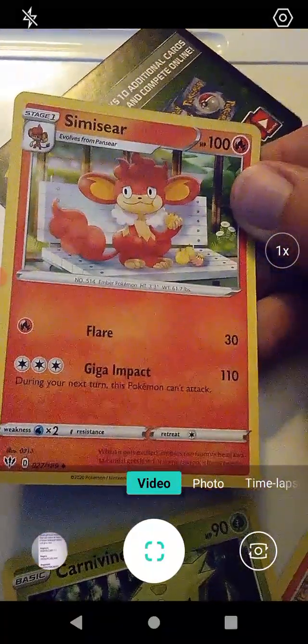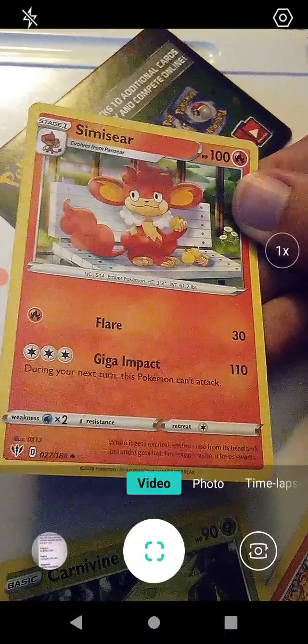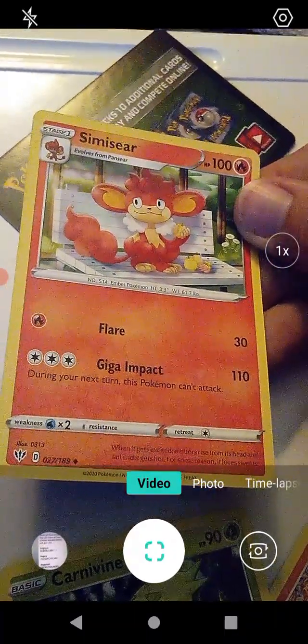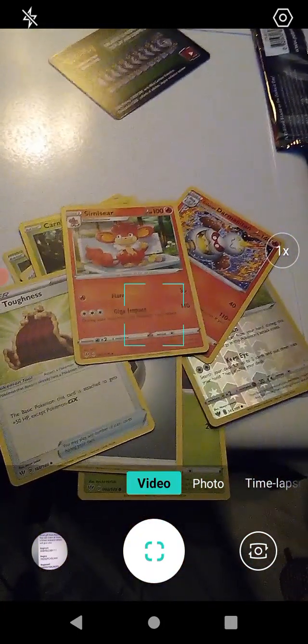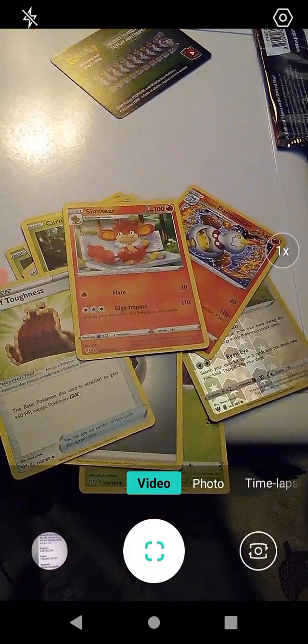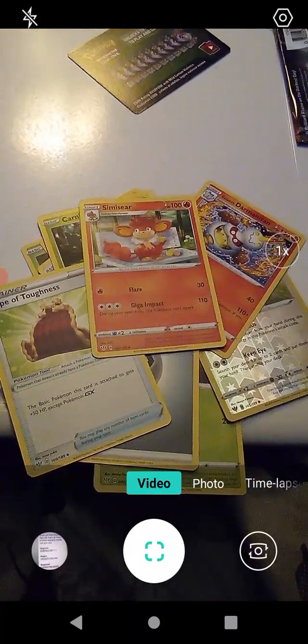And lastly we have one of the monkeys — Simisear, with Flare and Giga Impact. I always thought the elemental monkeys were kind of cool. Some people didn't like them but I thought they were kind of cool. Anyways, we're gonna put all these back in the sleeve and we will go from there.